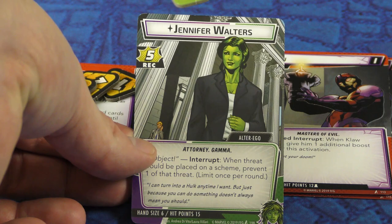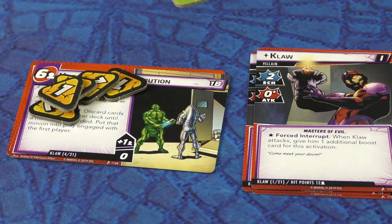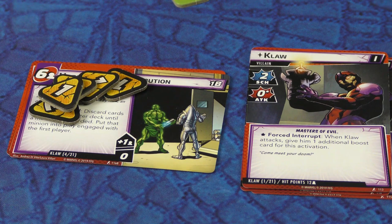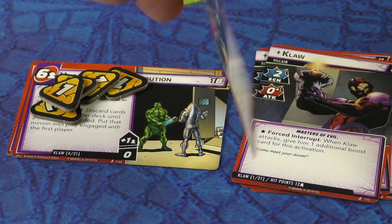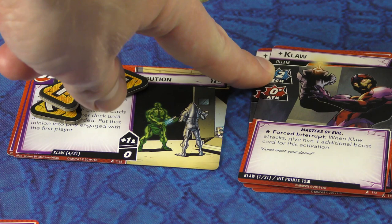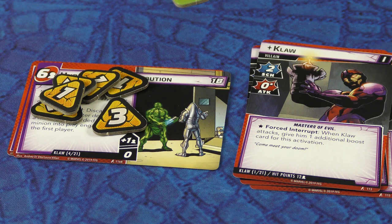The first thing every villain phase does is add a certain amount of threat to the scheme — in this case, plus one per player, so two in a two-player game. Other cards and tokens can increase that number. Then the villain is either going to attack or scheme based on each individual hero. If I'm in Jennifer Walters mode, Claw will scheme. If I'm in She-Hulk mode, he's going to attack. Hero mode means attack; alter ego mode means scheme. It does that for each hero in play. When scheming or attacking, you flip over the top card of the villain deck, look at the boost icon in the corner — it goes from zero to three — and add that to whatever they're doing.